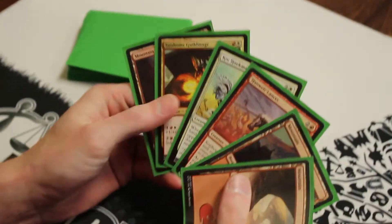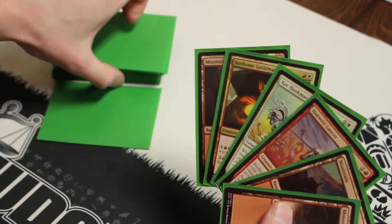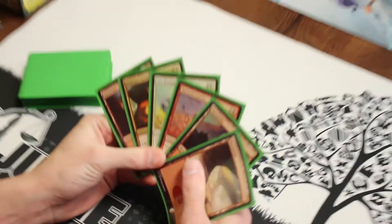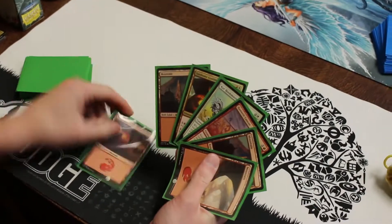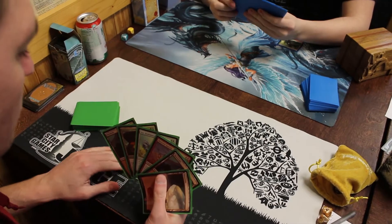You went down to six and got a Zealous Conscripts — or Zealous Inquisitor, I don't know — yeah, he's zealous, he's excited. I was sad to bottom that because it's one of my favorite cards in draft, especially in a limited environment — it's very powerful. But I needed lands, which was the reason I mulliganed away that first hand.